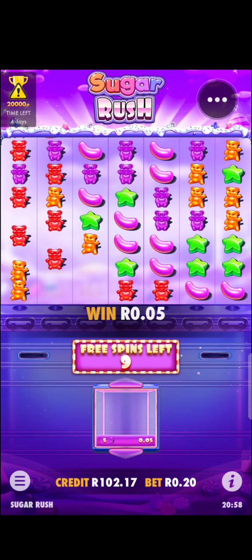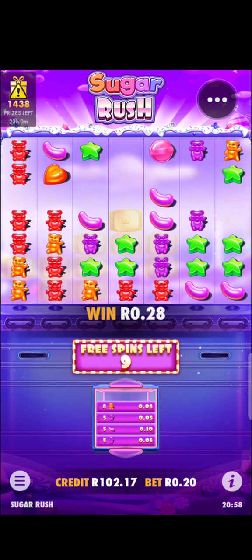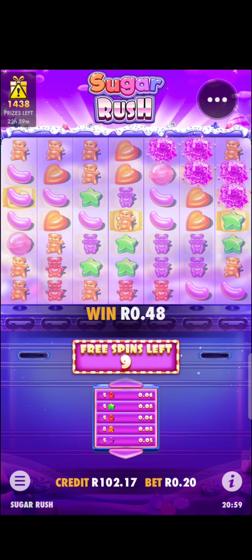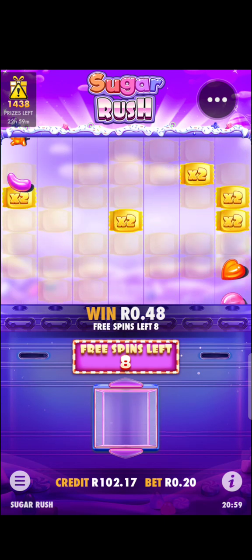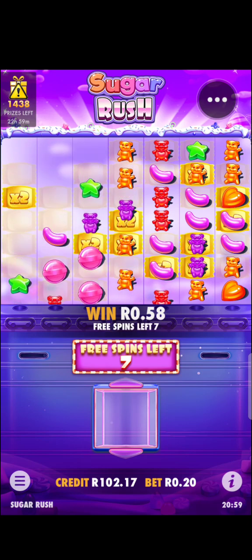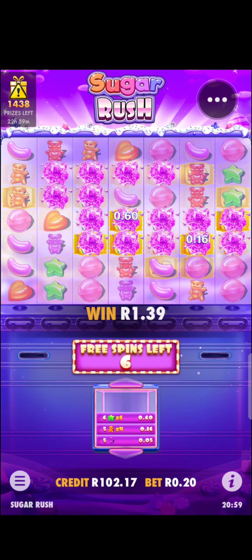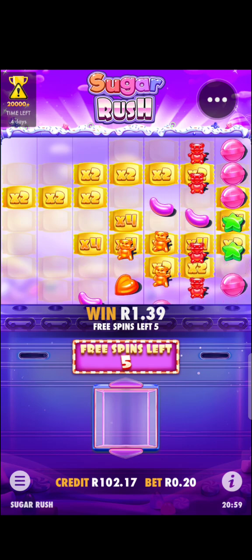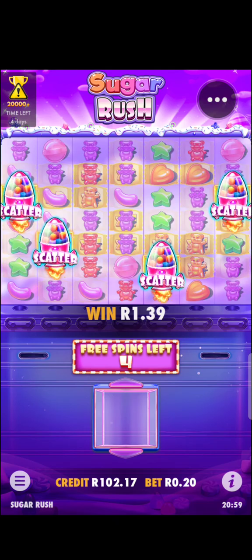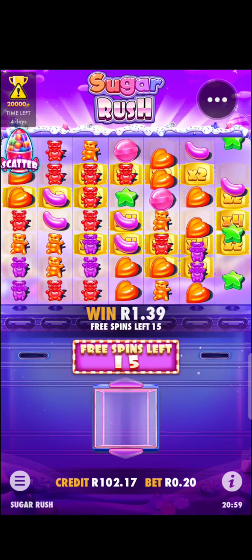Okay, nice! So what's special about the feature — every time you get a combination, if you get a combination twice on that particular spot, multipliers get locked on it. You can see most multipliers are locked on times two. As soon as you hit again on those spots, it's now times four. There are also three more bonus spins added, making it 12 spins total. We're sitting on times four — that's good.